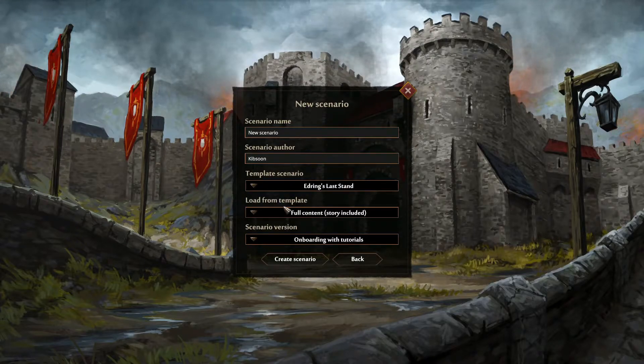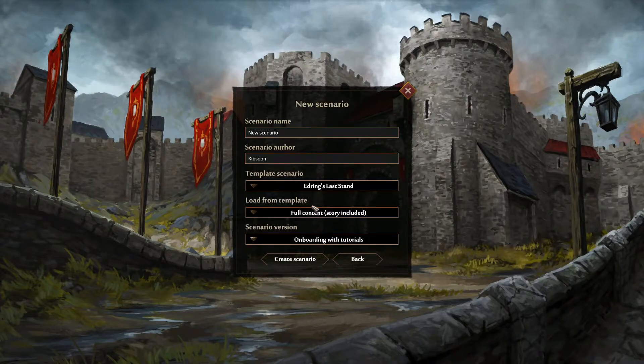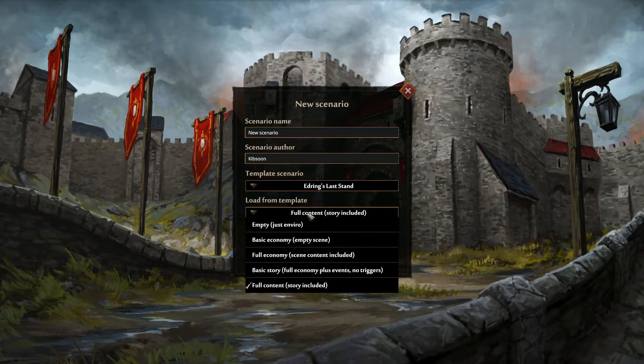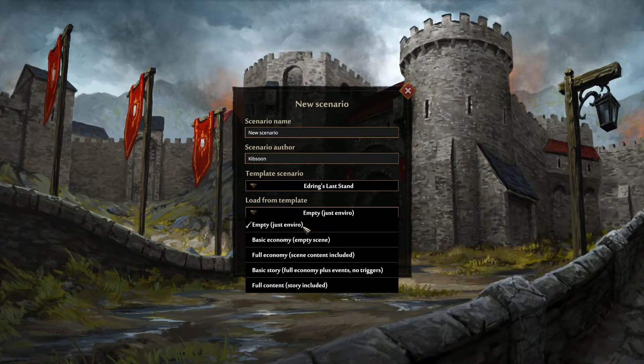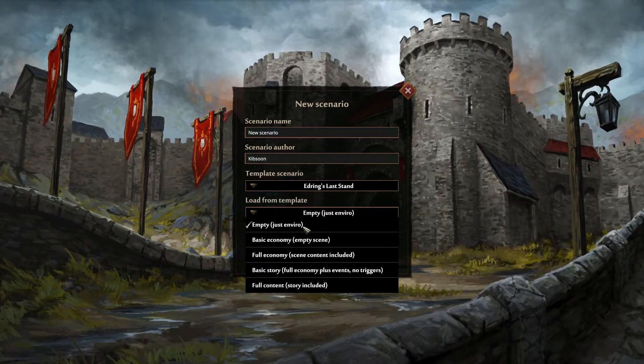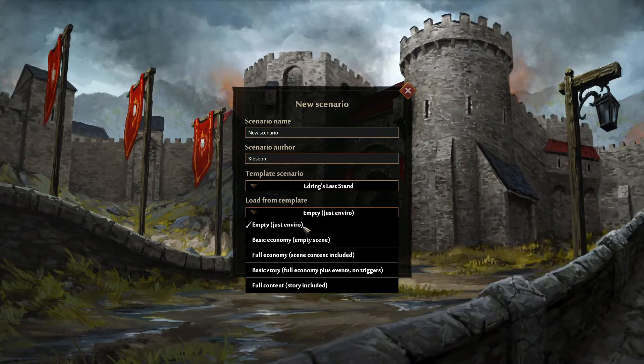Next one is load from template, and here is the biggest choice for this moment. First one from the top: Empty Just Enviro. It contains only the basic things required to start the game — just one character, just one scavenge point, and a bastion box.